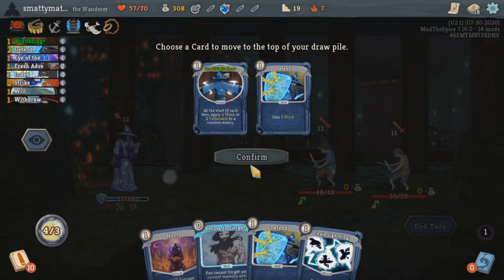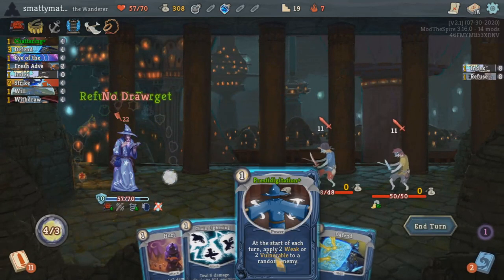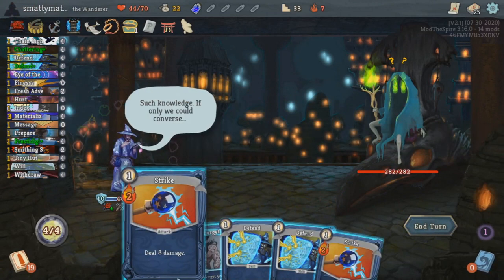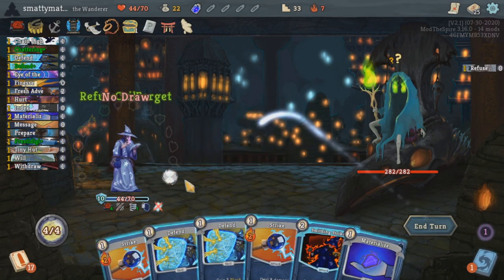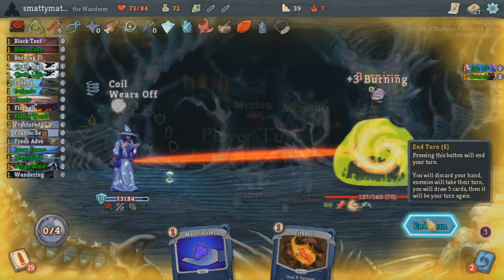Those are the 7 virtues. They're all pretty good effects that you'll be pretty happy to see all the time, but some are much better than others in certain situations. The next set of memories are the 7 sins. Most of these sins have some sort of downside and a very very powerful effect that you are really happy to see.